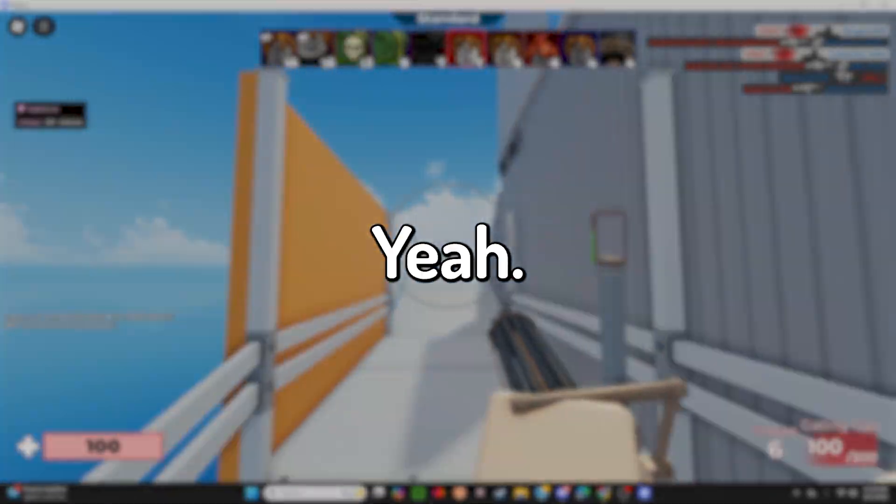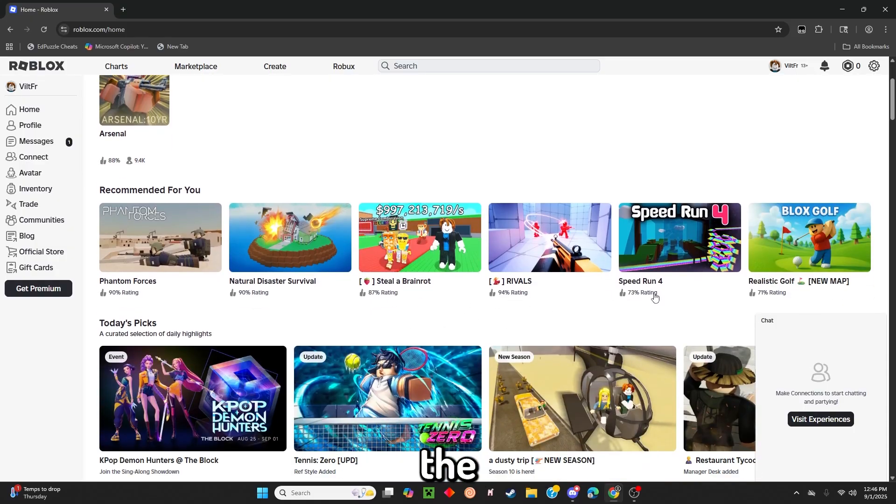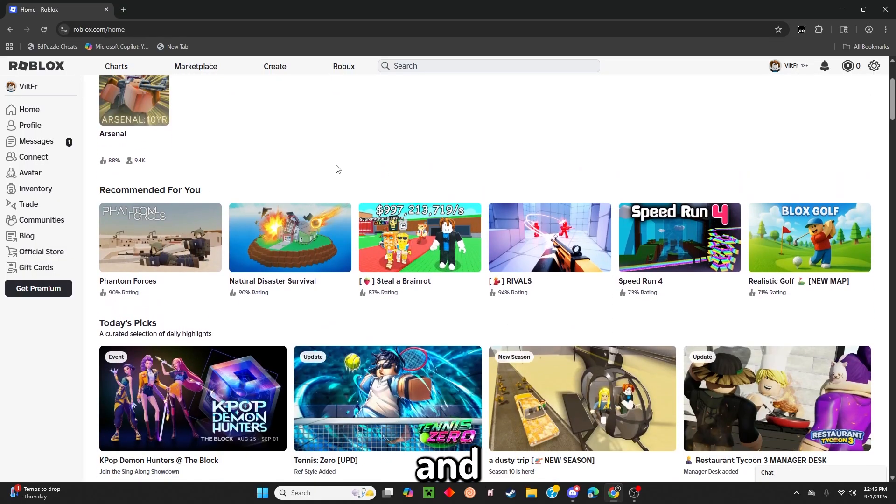It is a paid cheat. Alright guys, so like you saw in the title, I'm just going to be showcasing something called Matcha. It's a Roblox external cheat, which is undetectable by the way. Whenever you buy this, it's like $10 to $15 — not really that bad. It works in every single game and I'd say it's worth it. You can fly around, troll people, noclip, all that type of stuff. I'll be showcasing that in a couple games — the aimbot, ESP, and Arsenal, and maybe the noclip and stuff.